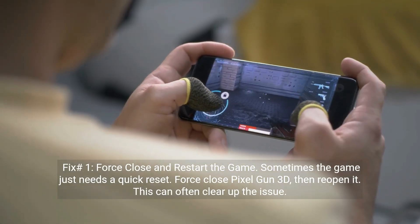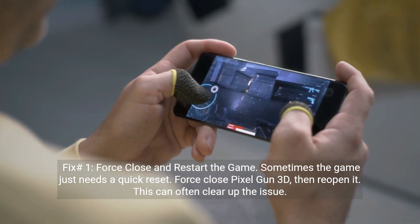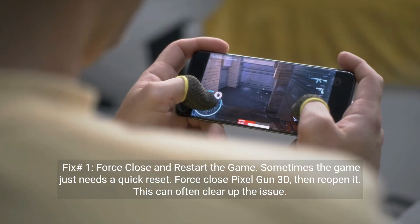Fix number one: force close and restart the game. Sometimes the game just needs a quick reset. Force close Pixel Gun 3D, then reopen it. This can often clear up the issue.